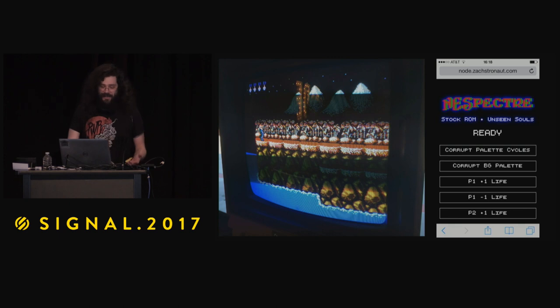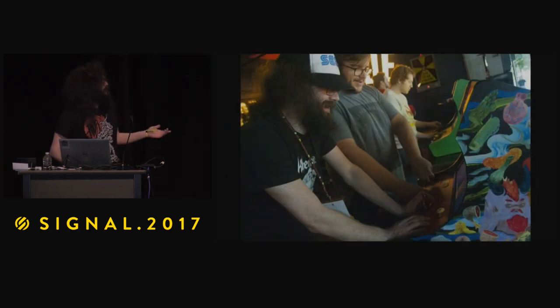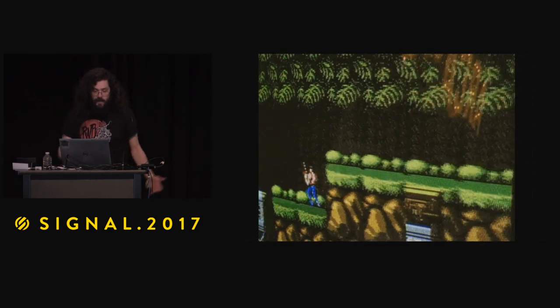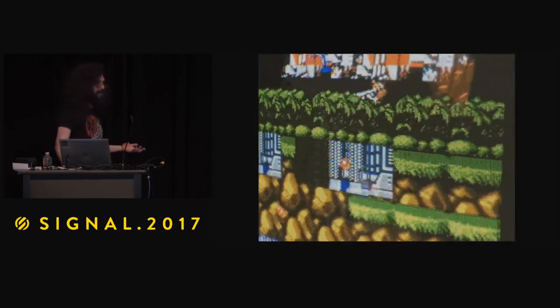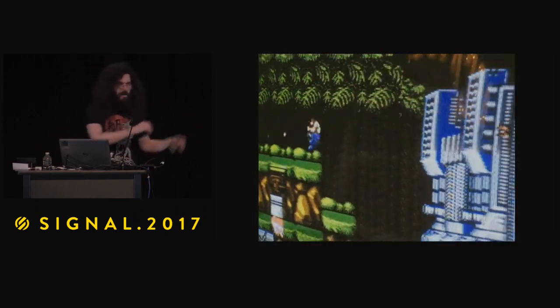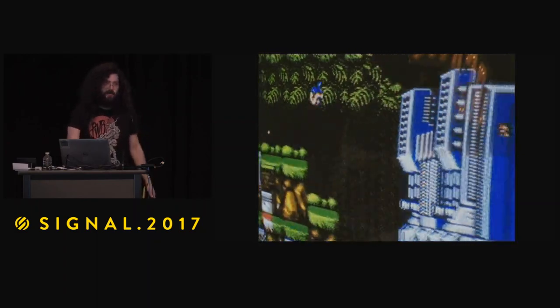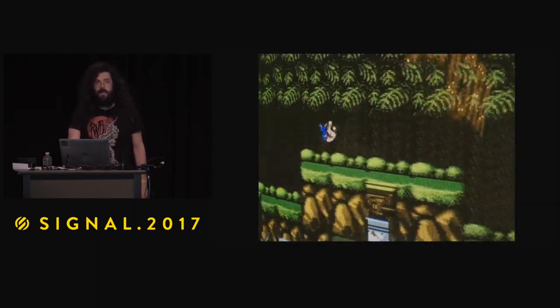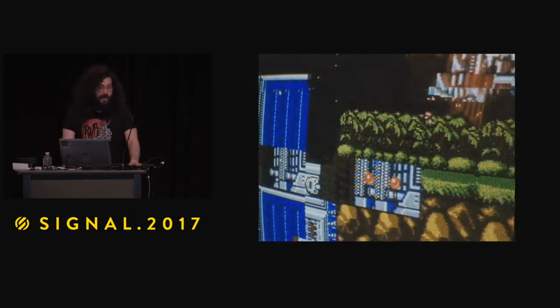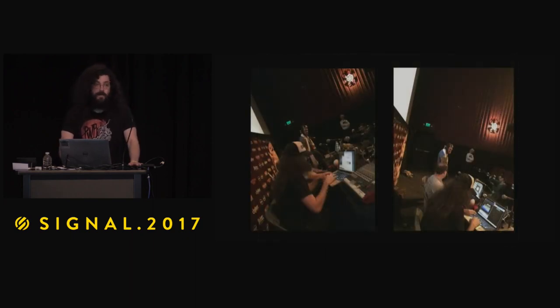This is blowing my mind. We found some basic stuff in Contra — like your lives and corrupting the palette. Through the power of Node and Socket.io, we were able to prototype this thing in time for my talk. In Contra, you're supposed to get to this wall in a running gun scenario — you just Rambo and blow a hole in the wall and infiltrate the base. But we jumped over the wall, went into unmapped ROM, and it's spawning enemies from later stages. We are doing something new with a stock cartridge that we didn't even have to modify.